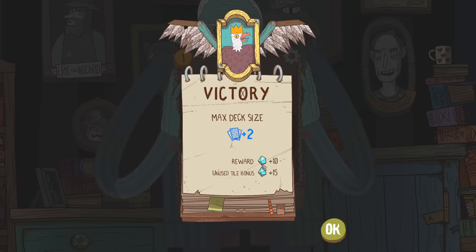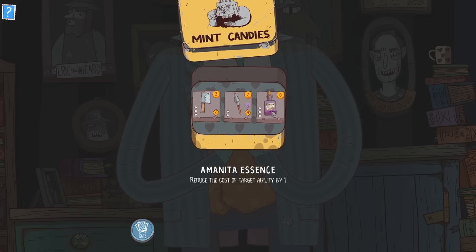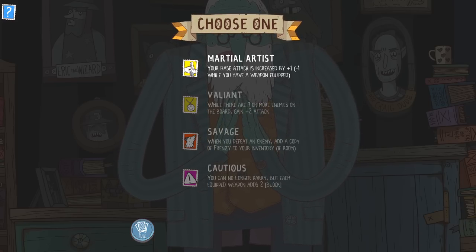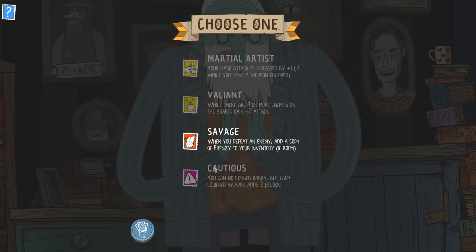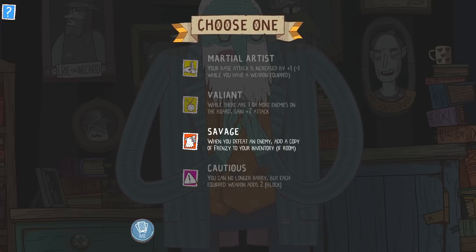I'm starting to see the strategy to the whole thing. My maximum deck size is up by two. We also got ten diamonds and fifteen more for unused tiles. We can get a butcher's cleaver, the Amanita Essence, or the spear — that's got piercing on it, so I kind of want the spear. For skills: we can be valiant, take martial artist — your base attack is increased by one but we lose attack when using a weapon. We can be savage — when you defeat an enemy, add frenzy to your inventory if there's room. Or cautious — no longer parry, but every equipped weapon adds two block.